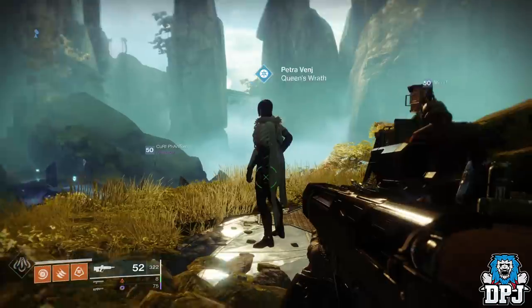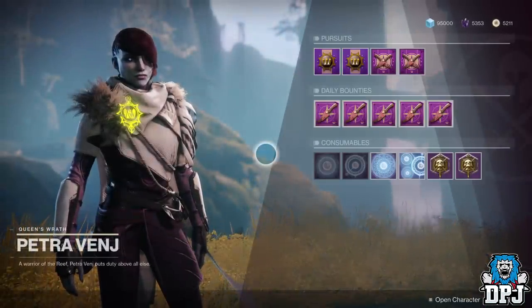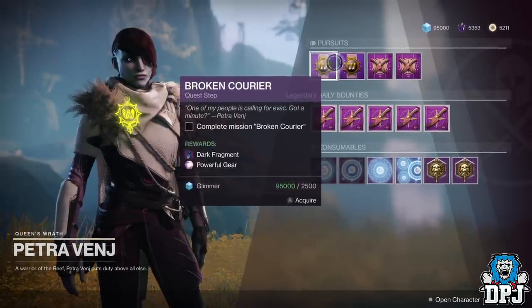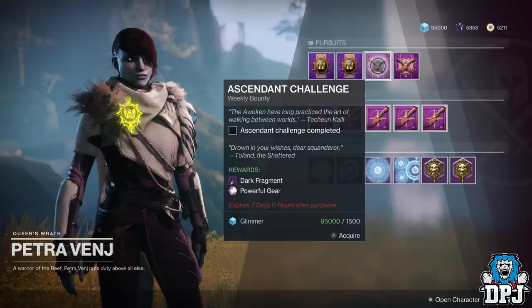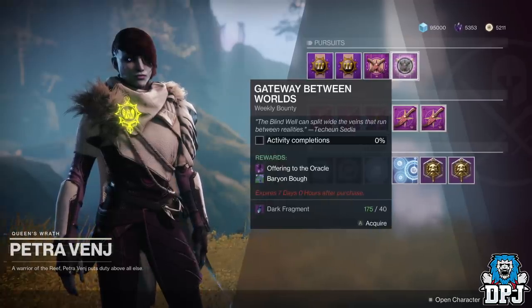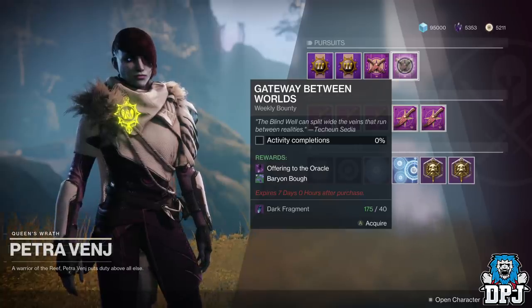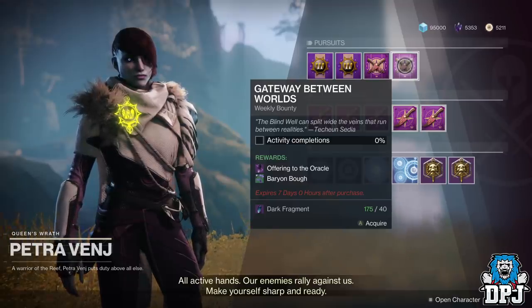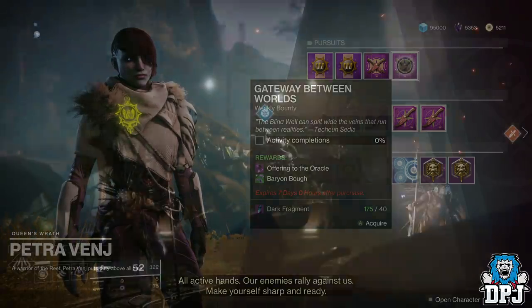Petra on the Dreaming City offers three bounties which reward powerful gear. These don't fully stack — they're basically the same each week, so when you complete them and keep them in your inventory, she'll say you already have them next week. You can complete them and keep them for when Joker's Wild drops, or wait until the week before. Her fourth bounty, the Offering to the Oracle, also definitely seems to have increased chances of an exotic drop, so these are worth picking up and completing.